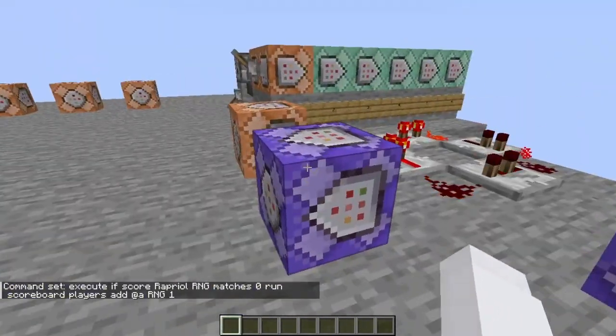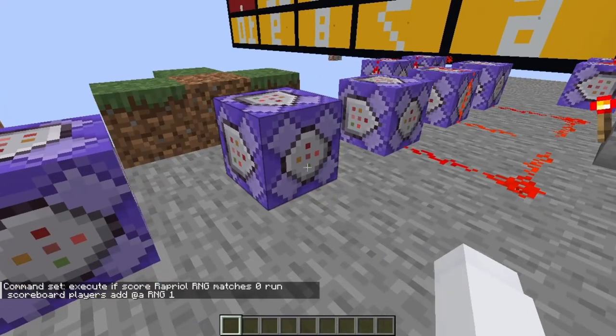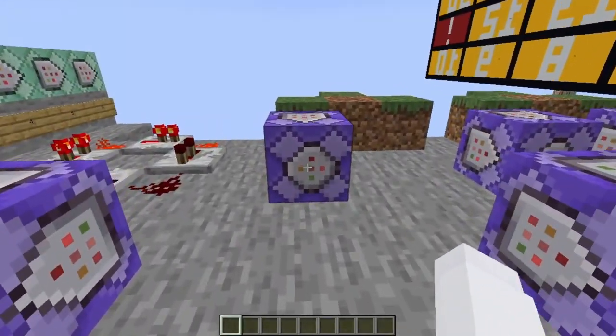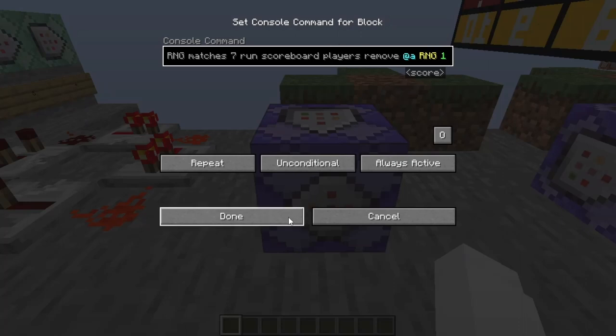I do have another command block which ensures that your value doesn't go over six. If it matches seven, your RNG would go back to one. Base note, it would remove one so you'll get number six.